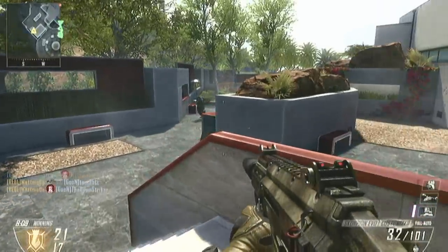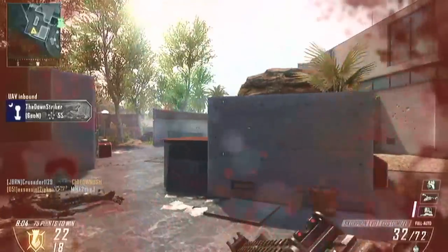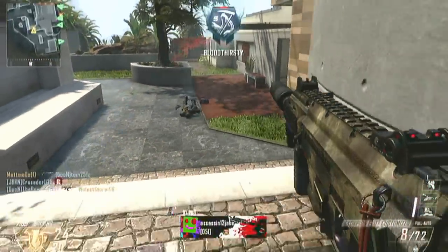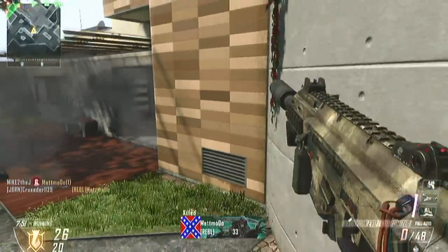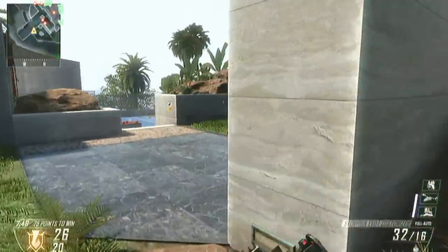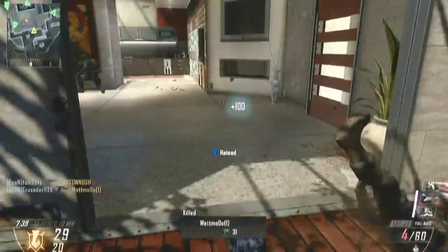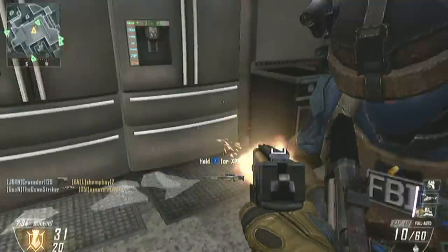I set my killstreaks a little high — I didn't achieve them. I may get one or two but I really set them too high, I should have set them a little lower. Sometimes you gotta go big or go home, but other times you can do so much more to help the team if you go little ones like UAV. If you're playing with friends, have certain guys go certain things — like one guy goes all UAVs or orbital VSAT, one guy goes all attack.